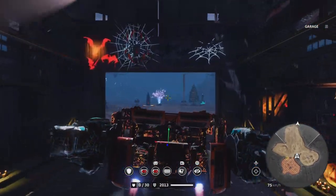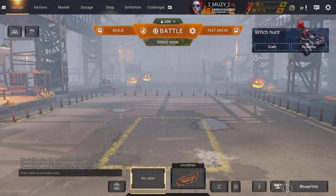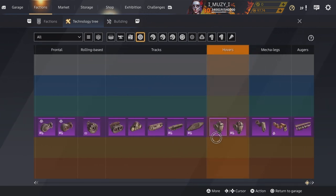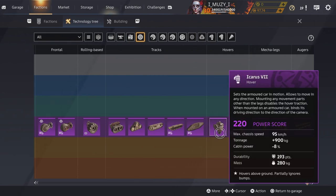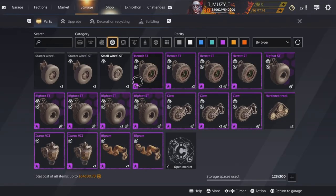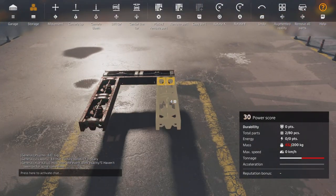Some people are asking why their hovers are so tilted or not as stable. The first thing is that the red hovers actually sit lower to the ground than the blue ones — I believe the blue hovers sit two squares higher than the red ones. So if you have a mixed build of red and blue hovers, your build is just going to be wobbly.